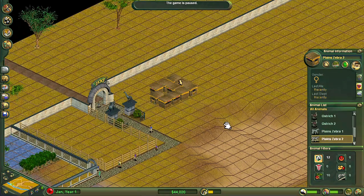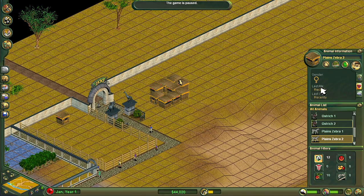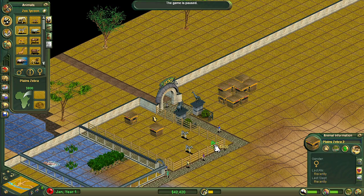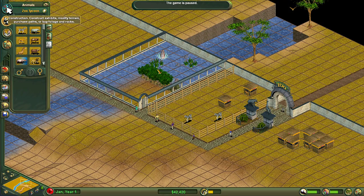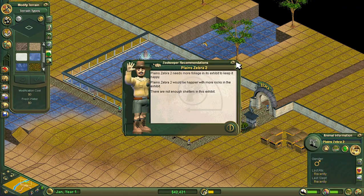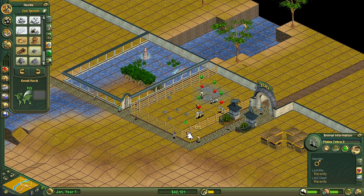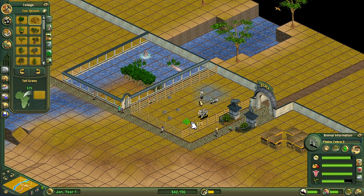We actually have two zebra but they're both female, so we probably want to get two male zebra so these guys can breed. Fortunately, zebras are possibly one of the easiest animals to create terrain for — almost all savannah, then a tiny bit of fresh water, some rocks, a bit of foliage, and a shelter. They're incredibly easy to build an exhibit for. Gazelles are the same, and tall grass is comparatively cheap.